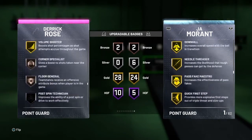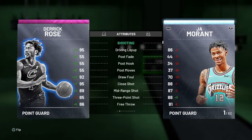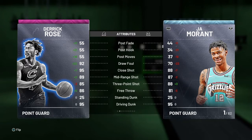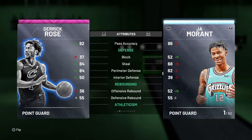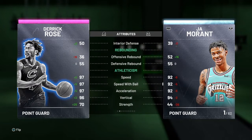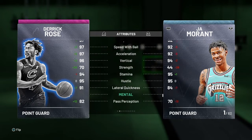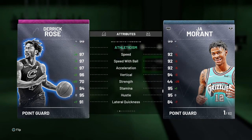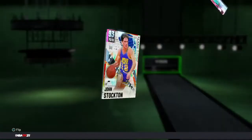You can absolutely upgrade his Range Extender which definitely helps out Derrick Rose's game. Now the thing about Derrick Rose — the reason why he's two and not number one — he does have an 85 three ball, which isn't bad and you can get that up. His driving dunk is really good, but on defense he doesn't have Clamps and has 84 perimeter defense. His speed is all there and 91 lateral quickness. So Derrick Rose is an absolute monster on offense and can hold his own on defense, but not having those Clamps really hurts him. That's why Derrick Rose is number two.